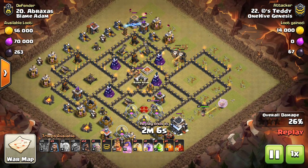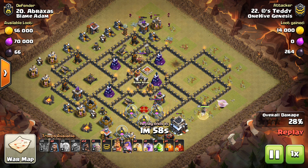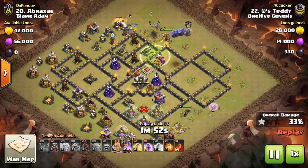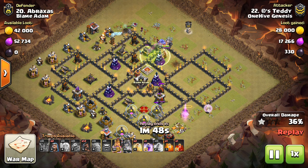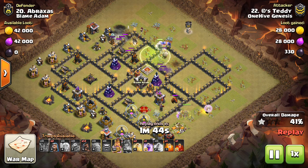The kill squad is going in up top. It's a good place to get value because there's probably a few springs there by the air defenses, plus wizard towers and the king — all difficult things. You want your hogs taking out cannons, archer towers, Teslas — stuff that's lower in HP. And like I said, wizard towers without a heal are very difficult for hogs to go through because they're high HP and do splash damage.